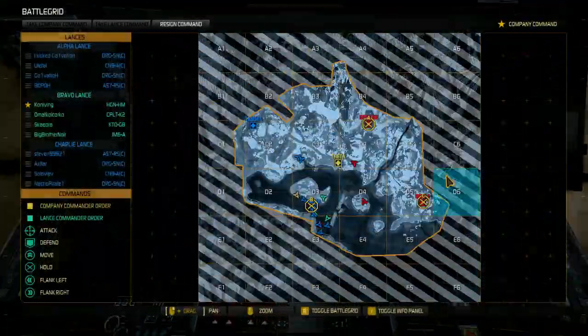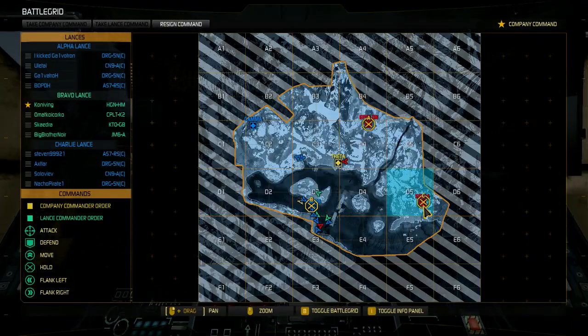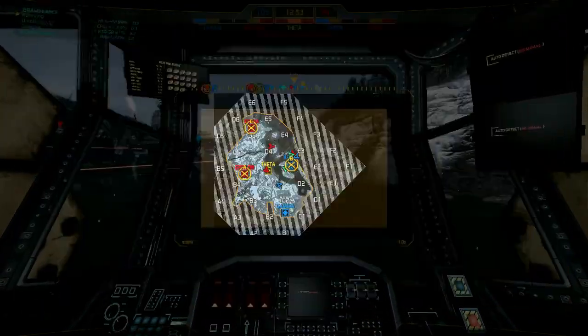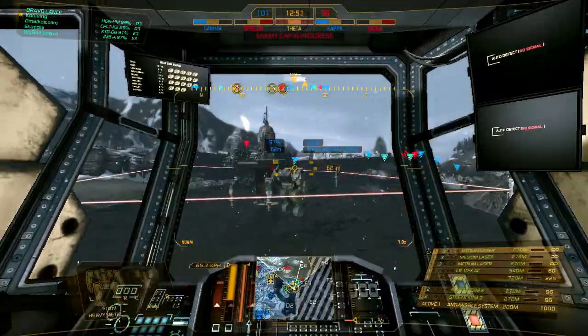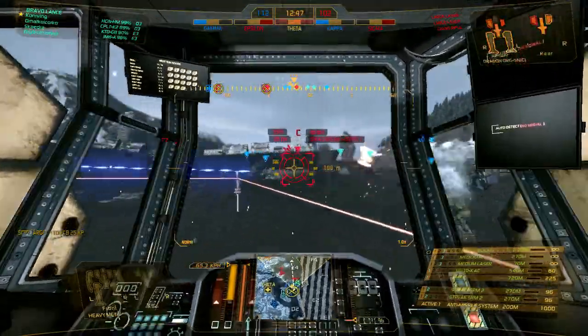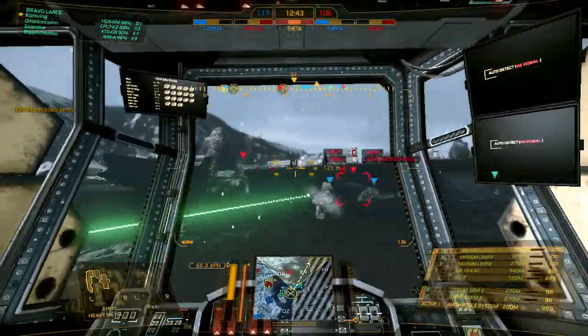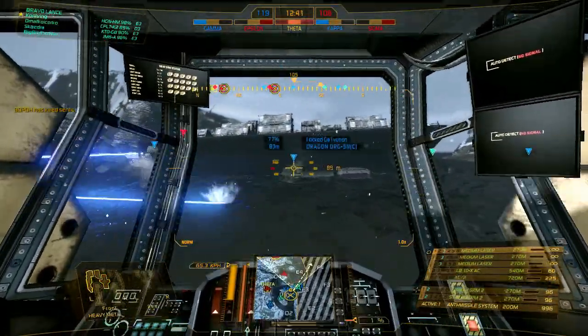I've given out three sets of orders. They'll see them differently, but I see Alpha, Bravo, and Charlie. If they open the interface they'll see that too, but orders specific to them should appear in a different color — and if they don't, PGI needs to fix that.